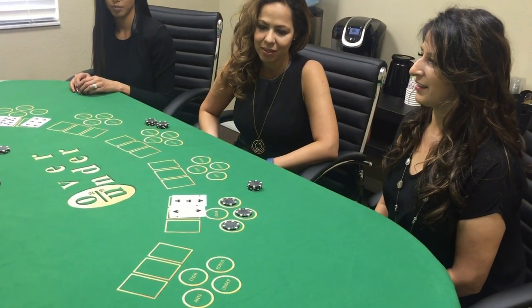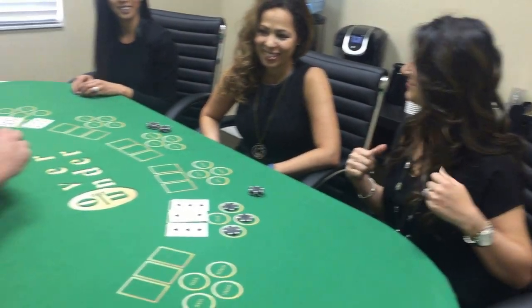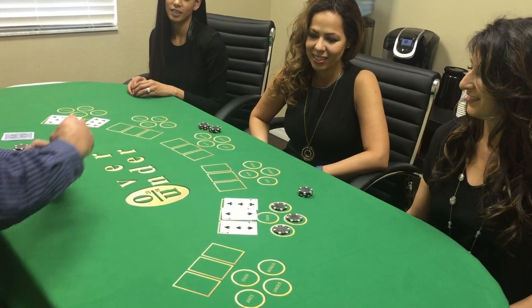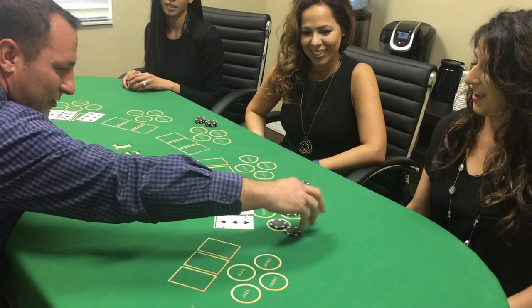Here's an under bet. 3 and 2 is 5, and 3 is 8. That is a nice one — that is a 5 to 1 bonus. 2, 3, 4, 5. And winning an over under.